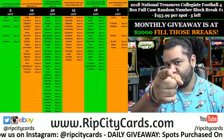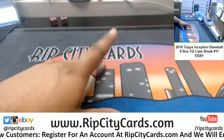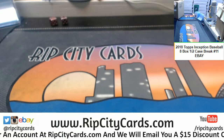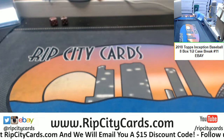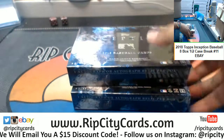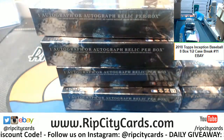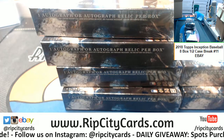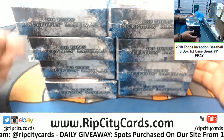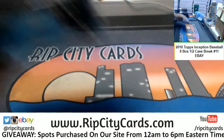Time to do 2018 Inception Baseball, eight box half case — number 11 for eBay, let's get it done. We're doing only eight boxes, which is half a case. One, two, three, four, five, six, seven, eight — eight boxes. Last I checked that's how it works. Alright, here we go, good luck everyone!